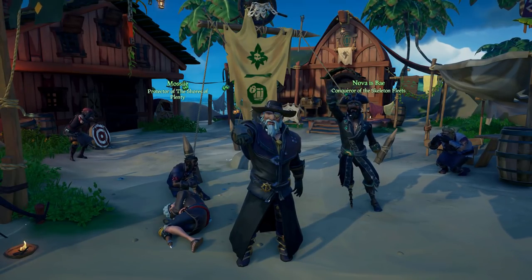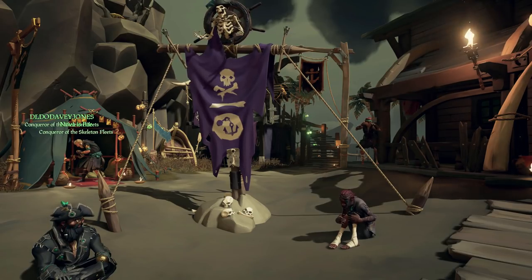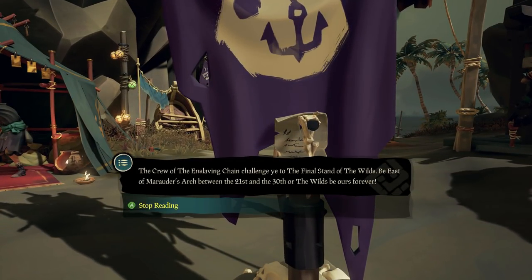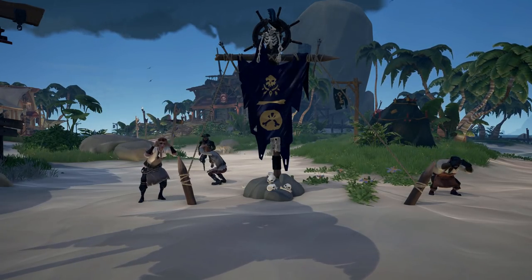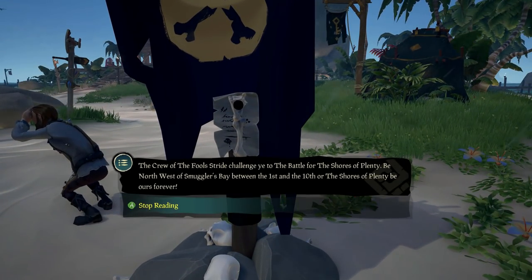This week they've kicked out some of the older ships and replaced them with three new ships: the Enslaving Chain, the Foul Stride, and the Treacherous Bounty. These ships actually have different cursed cannibals compared to last week. For example, the Treacherous Bounty locks your supplies so you can't get any wooden planks, cannonballs, or bananas from your barrels.